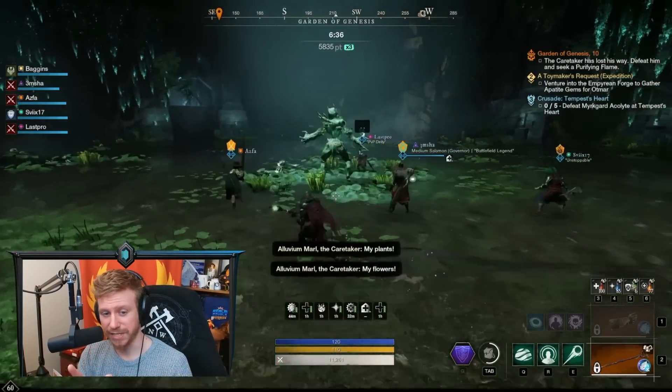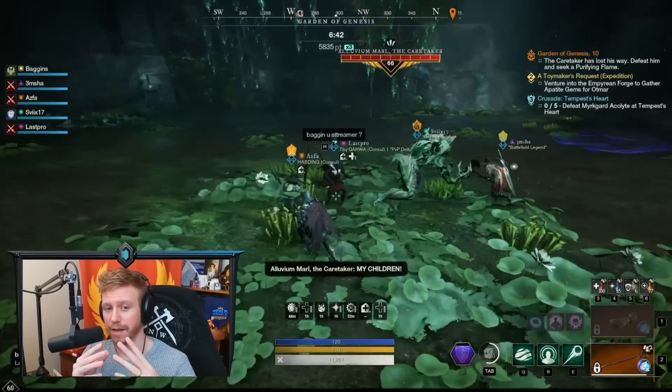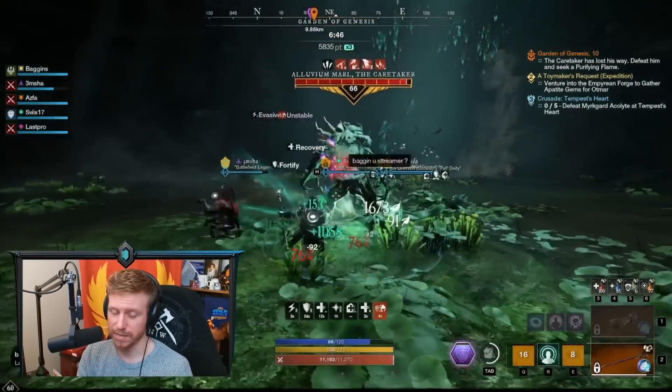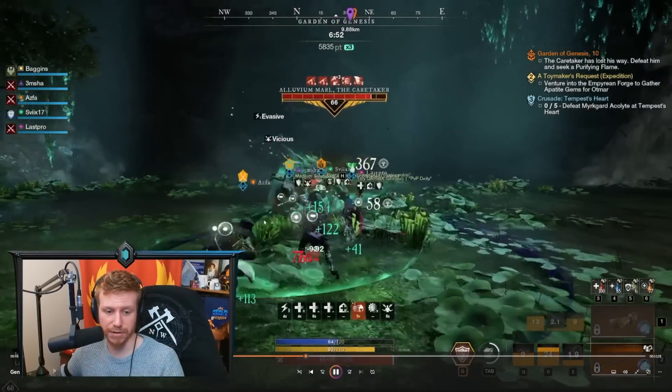First boss here — the Caretaker. He's a pretty spooky one, and we'll talk about some particular strategies. For now it's again: Sacred Ground, Beacon, Orb, then cycle through the Void Gauntlet abilities.